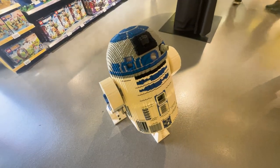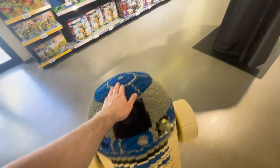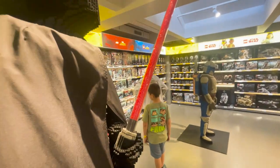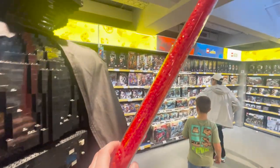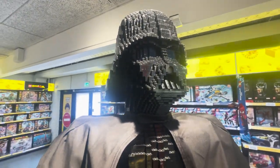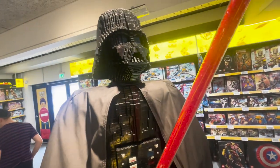R2 — how are you doing, my friend? They've got Darth Vader here. Oh, that's quite a neat thing — he's got studs inside there all the way to the top. Darth Vader being taller than me — is this life size? Probably.